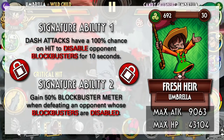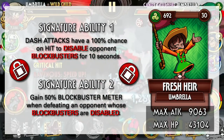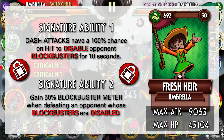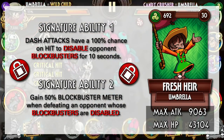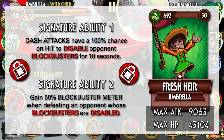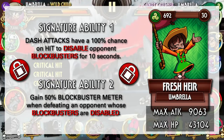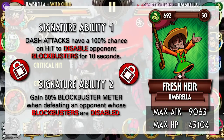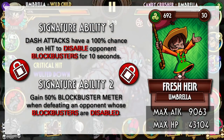Then we have Fresh Air, which is a control variant. Her ability to inflict Disabled Blockbuster is quite good and very easy to accomplish through a dash attack. Once you defeat an opponent while their Blockbusters are disabled, you gain some free meter to start spamming Blockbusters. This is decent. However, controlling the opponent's meter doesn't really win you games — it only prevents you from losing.